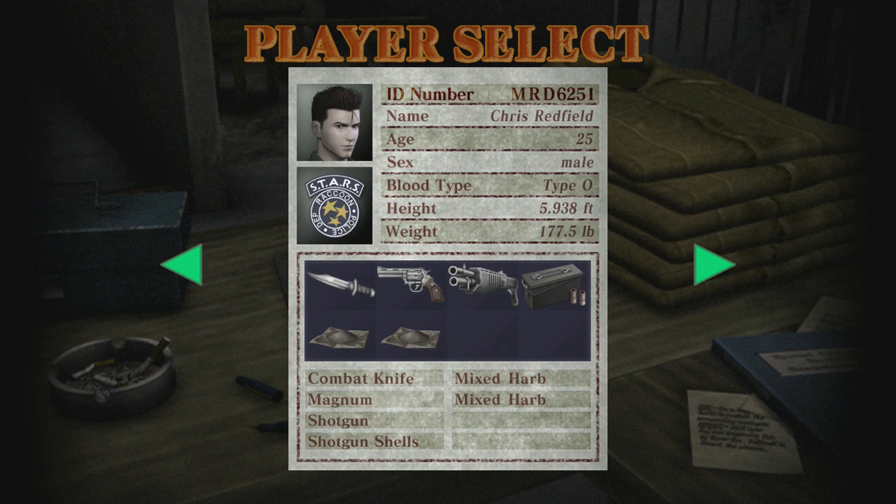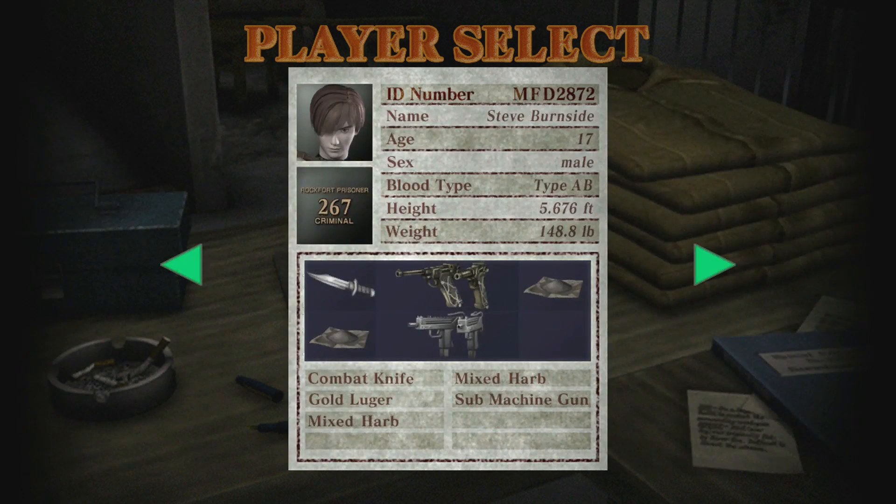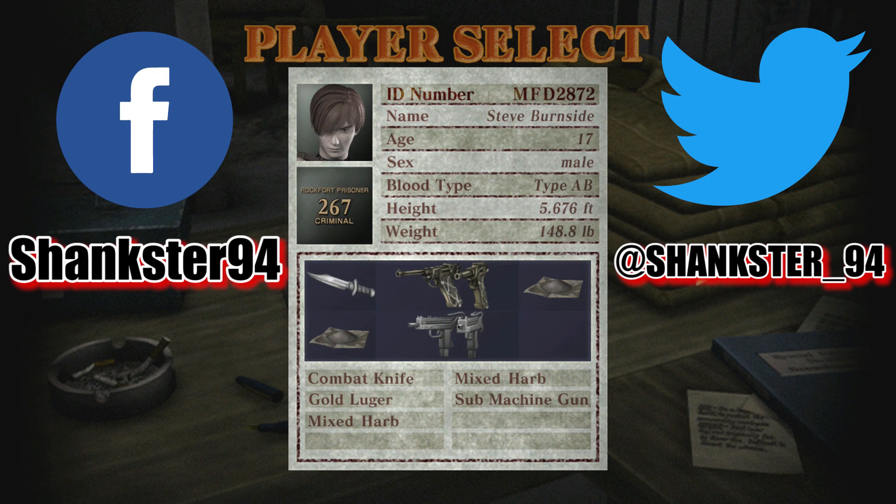I'm all done with Chris getting the A rank. The next character will be Steve Burnside, so look forward to that. This is Shankster94, aka TheGamerShankster. Rate, comment, and subscribe. Don't forget to follow me on Twitter at Shankster underscore 94, and to check out my Facebook page. I will see you guys next time in Steve Burnside's run of Battle Game. Peace out!